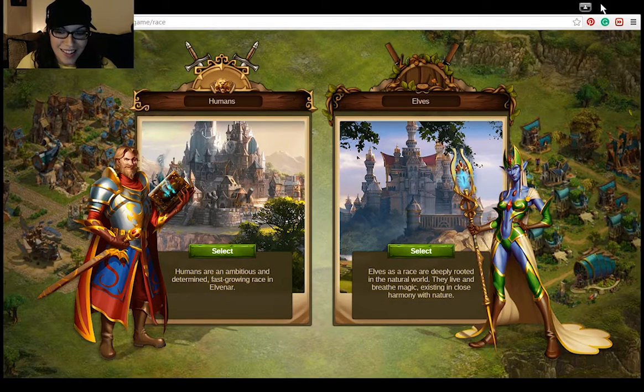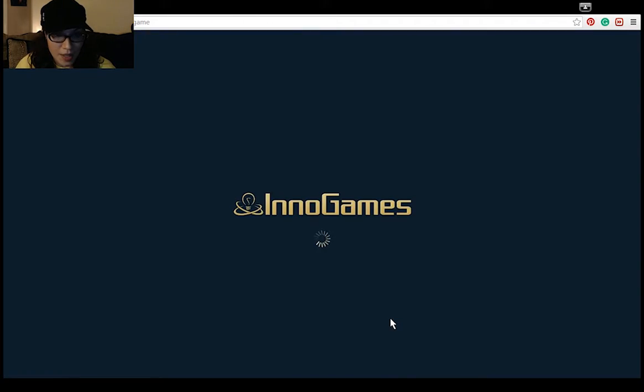Hi everyone. This is my first Whisper video and I decided to do it on this game called Elvenar that showed up on my Facebook. So I decided to give this game a shot and I have no idea what I'm doing. I think you're supposed to build some sort of civilization and you can unlock other races. I'm going to go with elves because I like elves. We're going to see what happens.